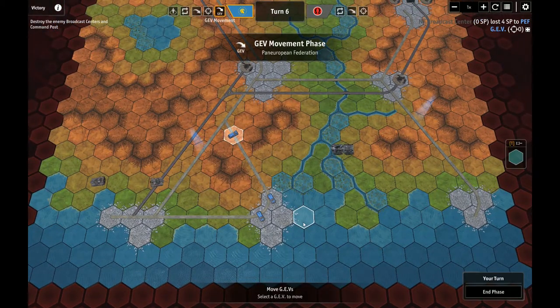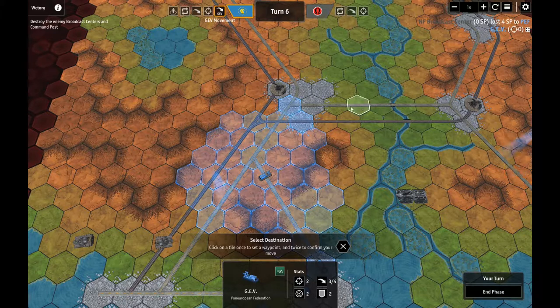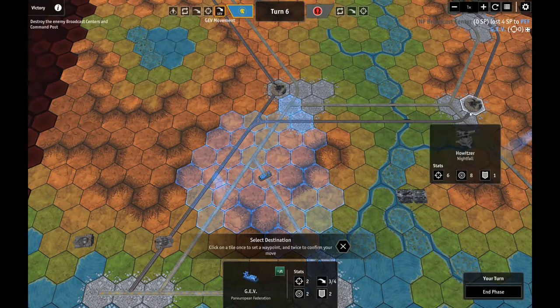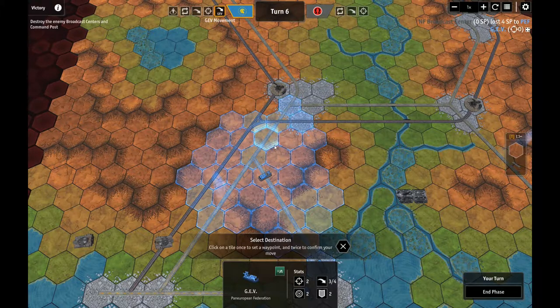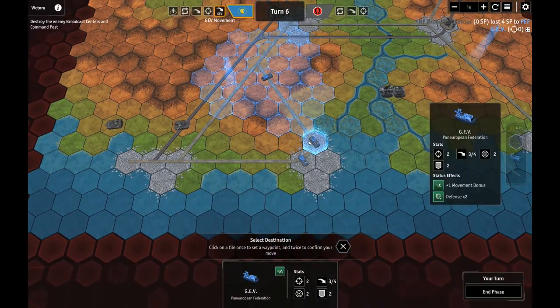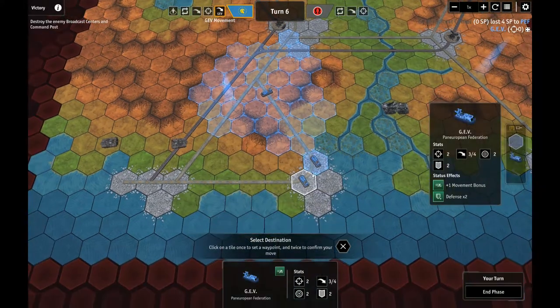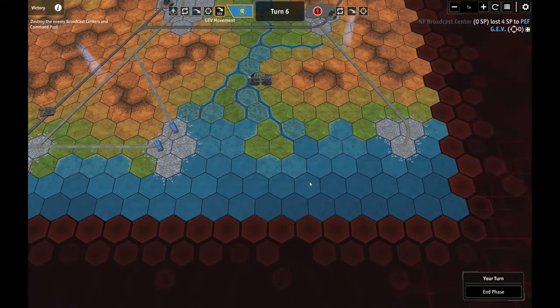End phase, GEV movement. One through eight - and a crown. Those are both going to be in range of that guy. Unfortunately I can't get a defensive bonus. I was going to try to get up here and take out this howitzer, but in order to do it I'm going to have to survive one round of contact with this jerk. Should I pull him back to the city or should I do that? Still in range of the howitzer though - I'm just going to do that, we'll see.